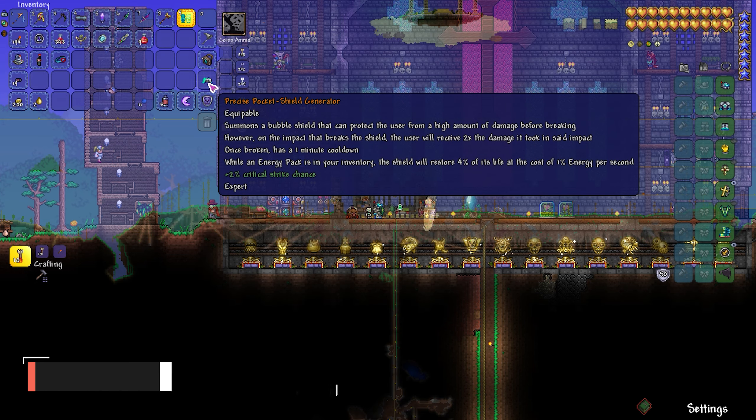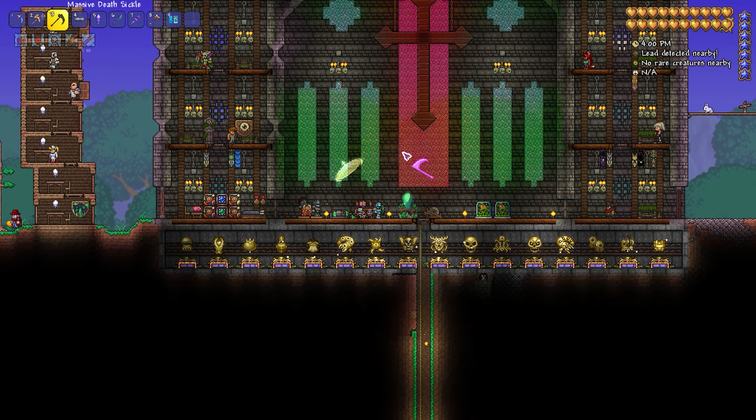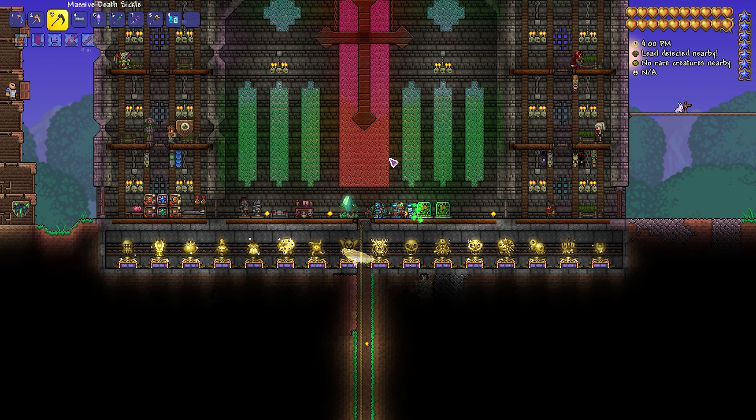It feels a little too punishing for my particular play style, especially playing as melee. So we're going to take it off for a bit. Also for Plantera, I'm going to commit to using the Deathsicle. I think this is just a good weapon for me versus Plantera.